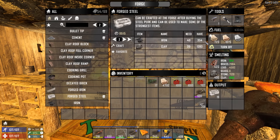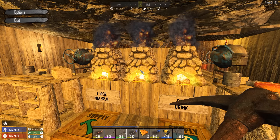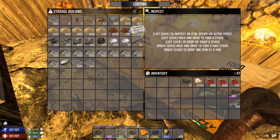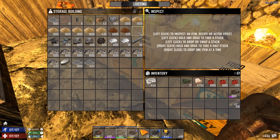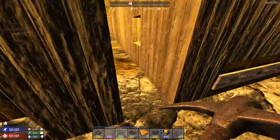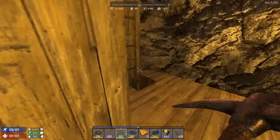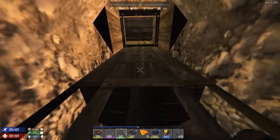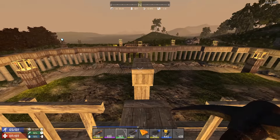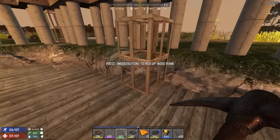More steel coming. I have cooked up a ton of steel but not nearly enough, because each pillar takes 10 steel ingots to get up to steel level one. Because of the forge we have had a ton of witches coming to visit.